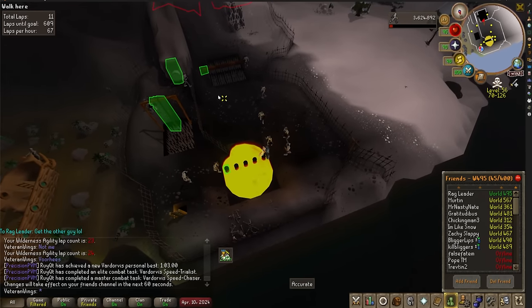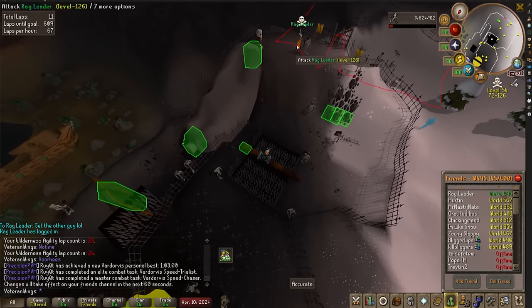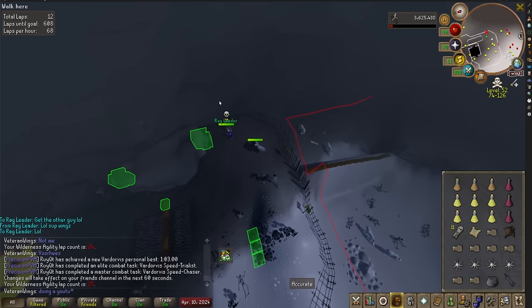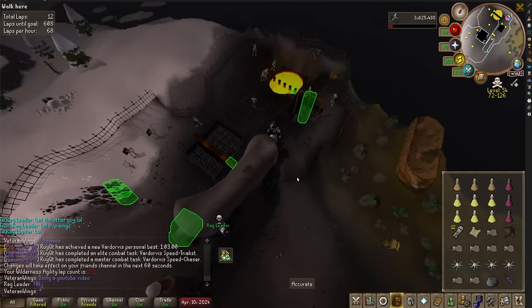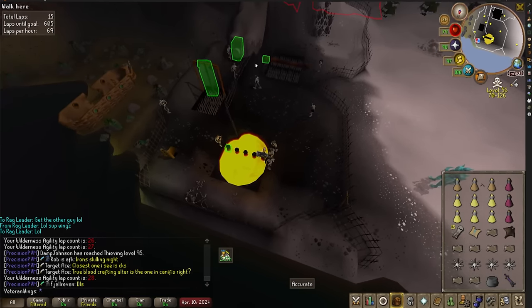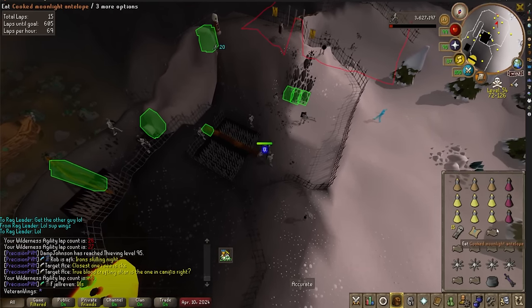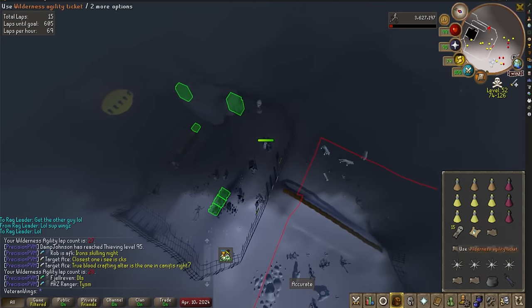A friend of mine logged in and I was afraid he'd try to PK me, but then I realized it's someone on my friends list, so I'm safe for now. Every now and again I'm taking some damage from falling, and the skeletons are hurting me a little bit. But luckily, every time you complete a lap you get some blighted food that's un-noted, so I just keep eating that when I get kind of low. As soon as I complete this lap it should give me another piece of food. So I can basically stay topped off in case PKers come.